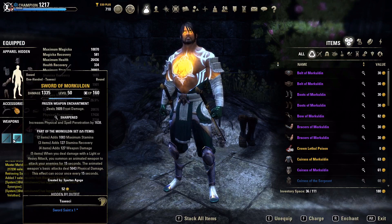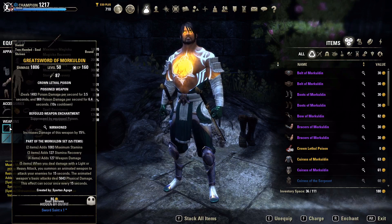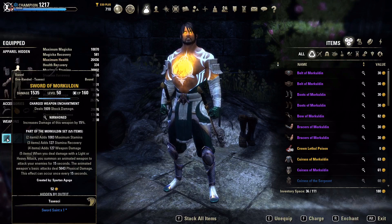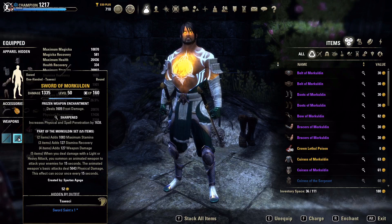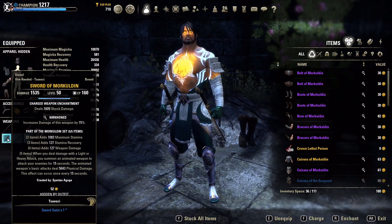This is dual wield on our main offensive bar and two-hander on our back bar. We're running Nirn Honed on the two-hander on the back bar so that when we switch, our heals from Vigor, Rally, and everything have the highest possible healing potential. For dual wield traits, you never want Nirn Honed on both weapons — the math shows Nirn Honed on your off-hand ends up being less impactful than Sharpened. So it's Nirn Honed on main hand and Sharpened on the off-hand.